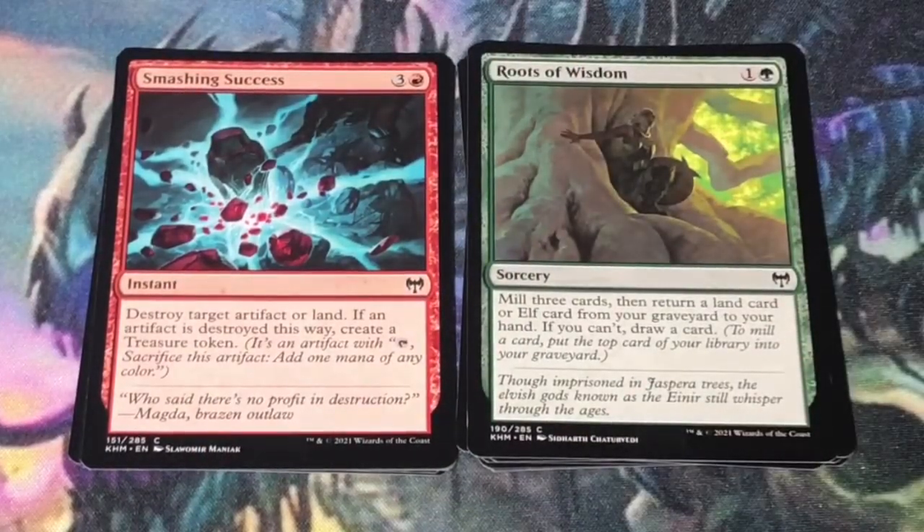Smashing Success — 4 mana, 3 and a red instant. Destroy target artifact or land. If an artifact is destroyed this way, create a treasure token. I'm not a fan of land destruction. Moving on.